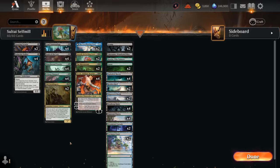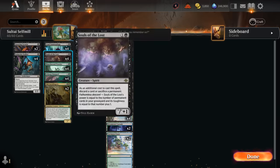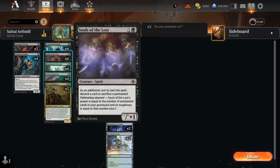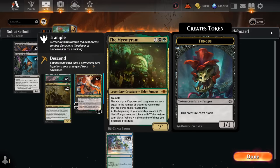At three mana we've got some more goodies. Tyvar is perfect in this strategy — it can get back our various two-mana creatures, especially Souls of the Lost, in which case we don't even need to sacrifice a permanent or discard a card, and can also help untap those creatures. We've also got two copies of the Myco Tyrant: whereas our deck mostly goes tall with large creatures, the Myco Tyrant helps us go wide by making fungus tokens equal to the number of cards we descended into our graveyard, and then grows with the number of fungus and saplings we control.